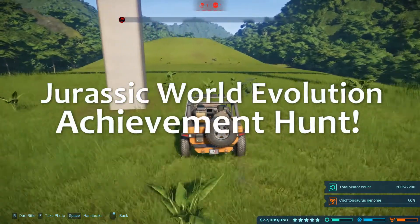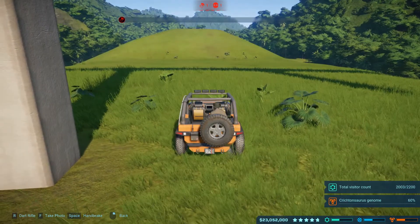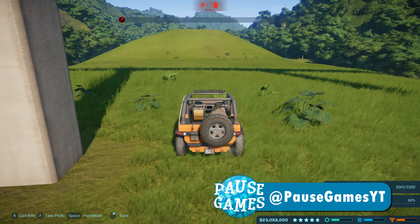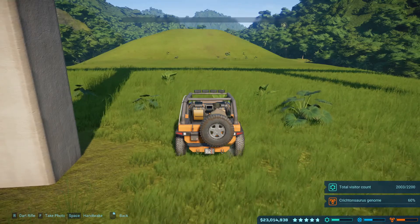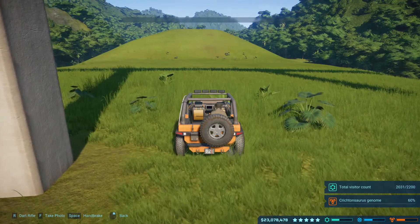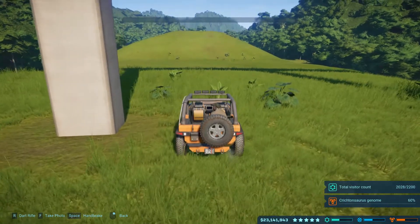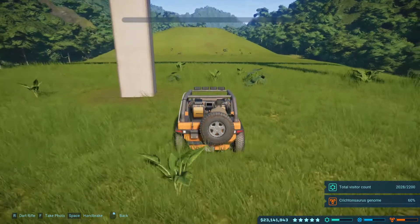Hello, welcome back. Welcome back to Jurassic World Evolution. Today we are on an achievement hunt. There are three achievements you can get to unlock different skins. The first one requires me to drive at top speed for five seconds, do a power slide for three seconds, and get five seconds of air time within 20 seconds. So we're going to try and get all three of them using the little course I've just set up.